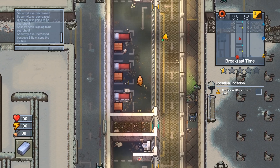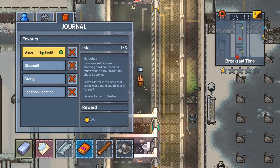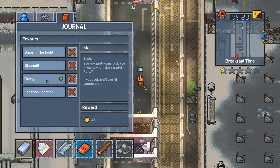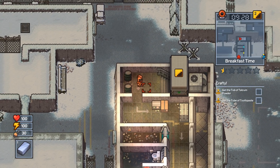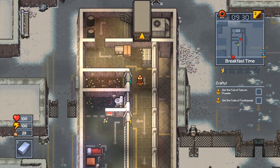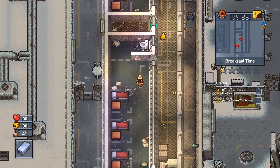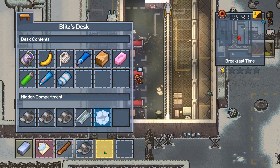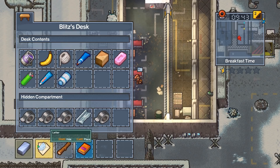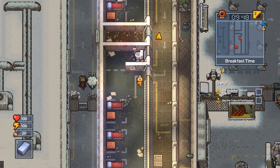Duct tape. Wait, was that talcum powder? I think it was. I've got to do my quests crafting. Do we need talcum powder? We do need talcum powder, right? Oh wait, I've got a quest to make a wad of crafting powder. I have foil too — do you want foil? Foil is good. You put foil and duct tape to make the contraband pouch. I don't think we need to really go in though. We should have enough stuff here.